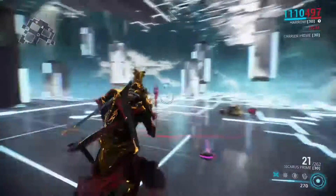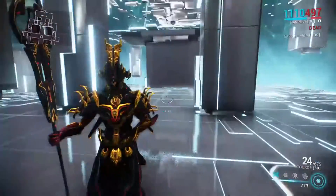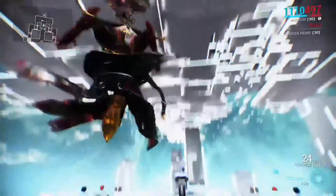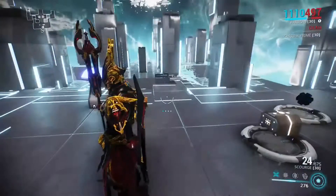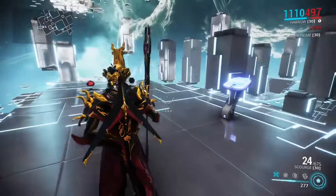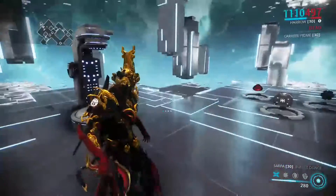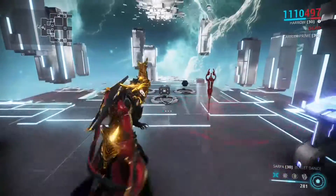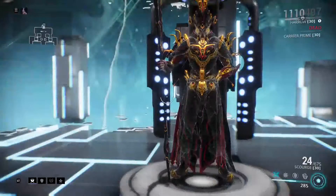Gun blades do work with the Scourge if you wanted to pair those up. But his main problem in any mission is that allies get most of the kills. You're a support agent that's supposed to provide a service — you can use the Scourge or the Zenistar — but you're there to provide healing and energy support. If your allies keep getting all the kills, how can you do that?